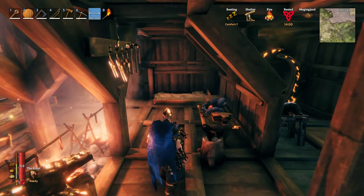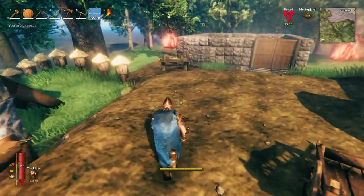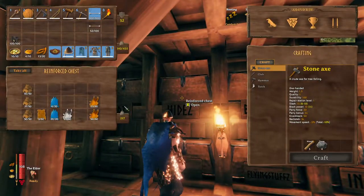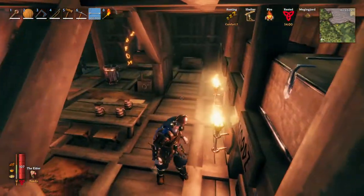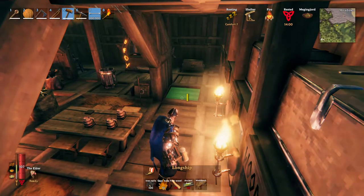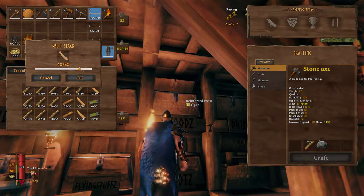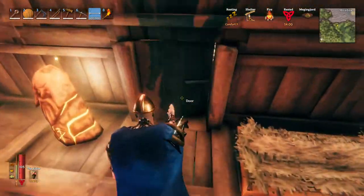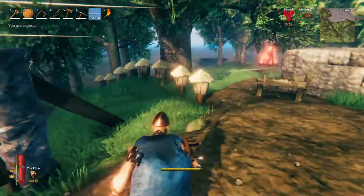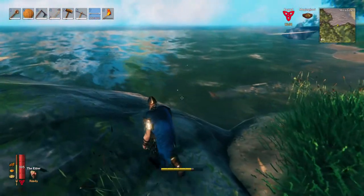I want to build the largest boat in the game. I have the nails, I need 10 deer hides - I always have plenty because I'm killing deer all the time. What's next - 40 fine wood and 40 ancient bark. That's a piece of cake. You can get ancient bark in swamps when you cut the ancient trees. Swamps are just a little bit dangerous, so let's try to build the boat.